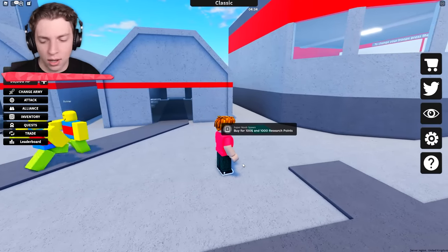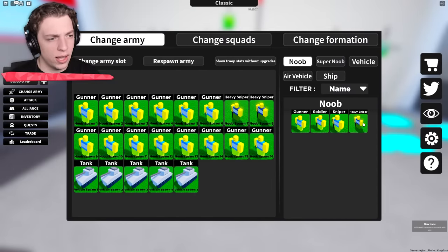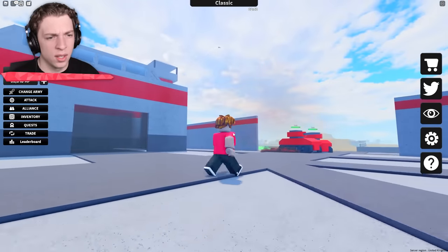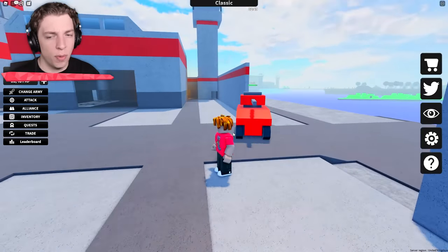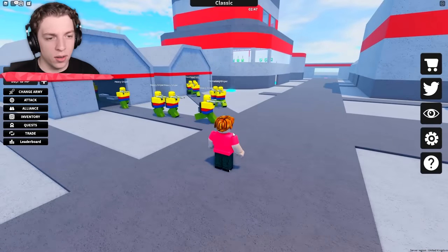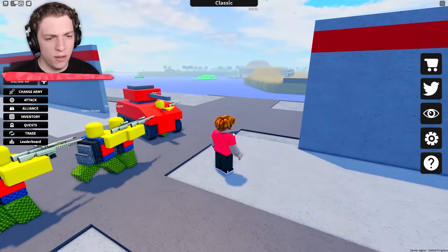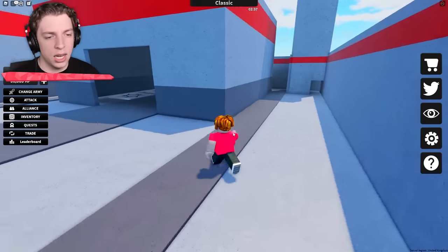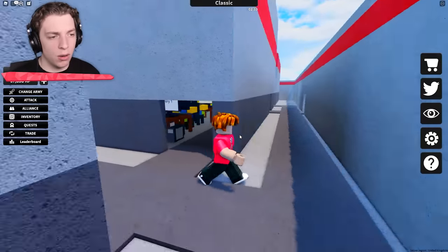We definitely need to upgrade our gunners. Let's change army and switch these out. We've now got heavy snipers instead. We're still getting shot by those ships. We probably need to buy a dock or something soon. I've got our heavy snipers now though. I don't know if they're going to shoot the ships. No, they're not doing anything. We're going to need boats — we need boats. Let's get to our dock.